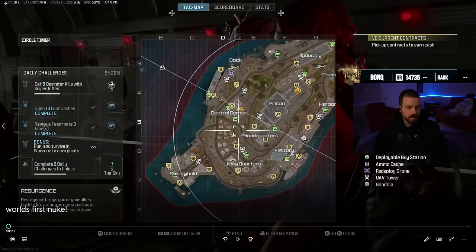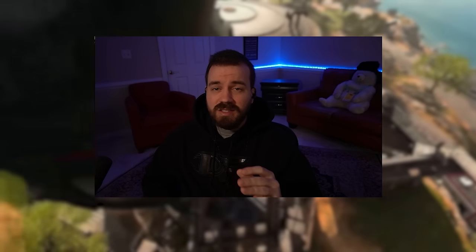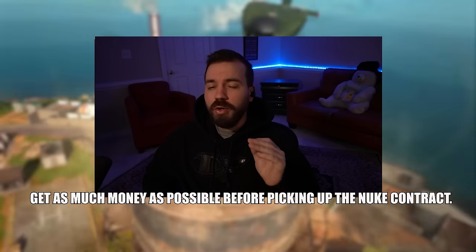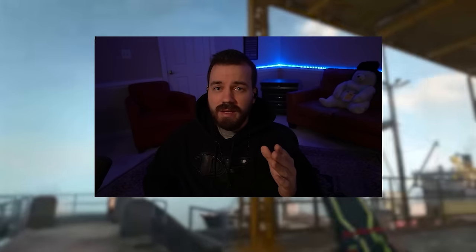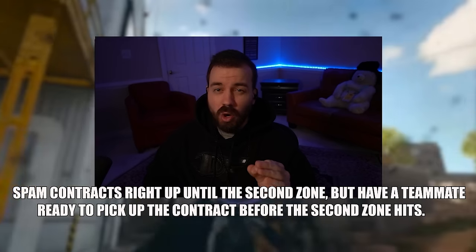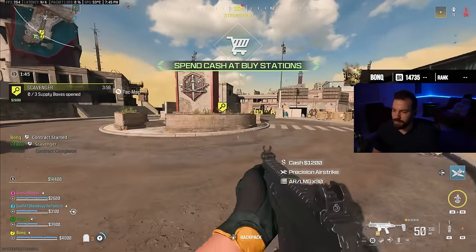You'll see the two yellow markers of the nuke contracts and all the other contracts on the map. Once you start the nuke contract you cannot pick up any other contracts. The best way to do this is to get as much money as possible before you pick up the nuke contract. You have until the very start of the second zone to pick it up. Knock out four, five, or six contracts to get your money as high as possible before you start the nuke — this is very essential.